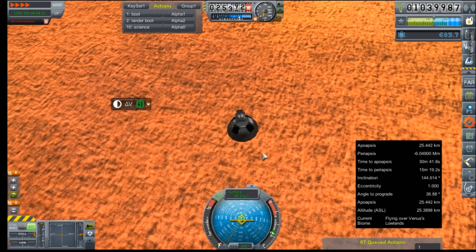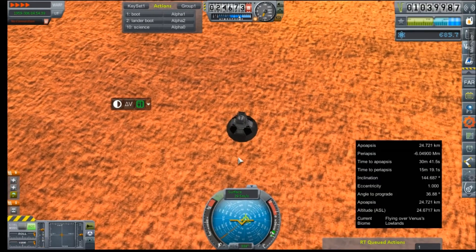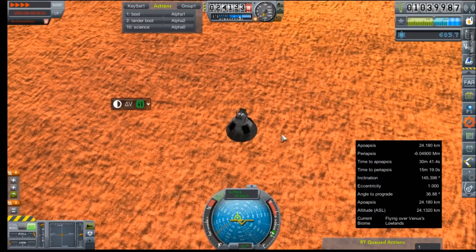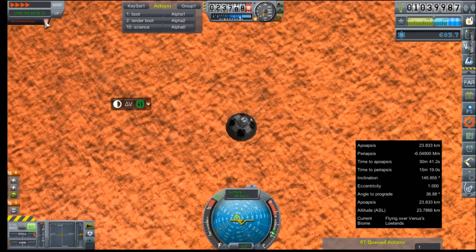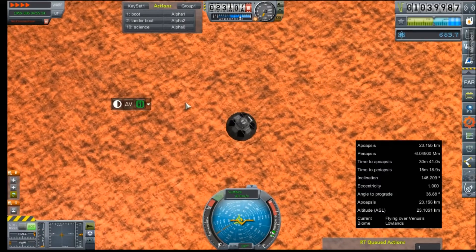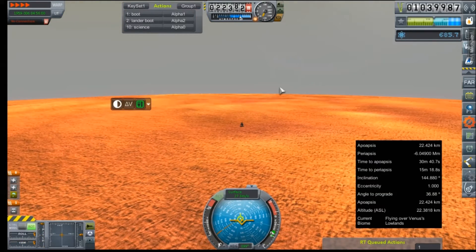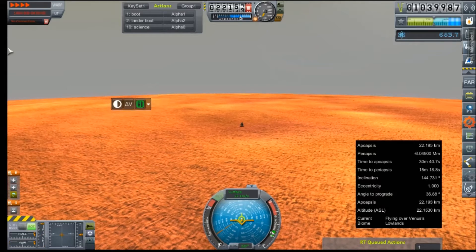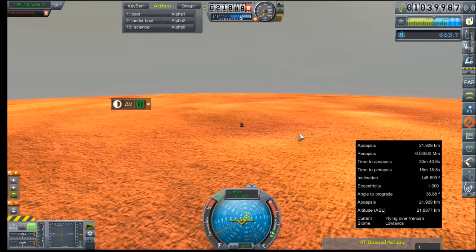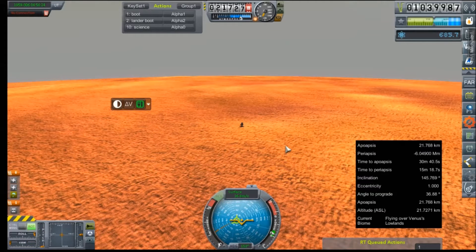It looks like our rate of deceleration has kind of slowed. Holy crap, 24 kilometers high. How much time do we have left on our flight computer boot sequence? About three hours — I don't think it's going to take three hours to reach the ground. I might just take it out of time warp to avoid complications. Maybe I'll speed this part in post.